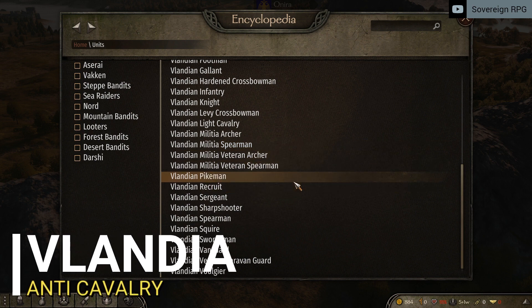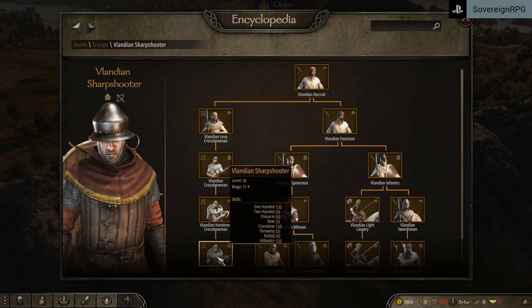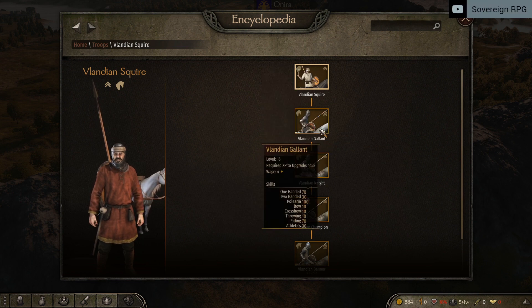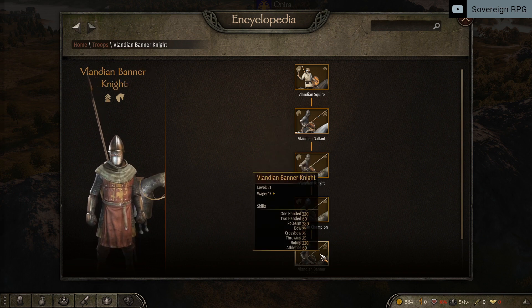Vlandia — mostly anti-cavalry units filled with pikemen and heavy shielded crossbowmen. The Vlandian armies are a jack-of-all-trades for the most part and are a very good pick if you want a one-faction army. Unlike the Battanian special unit, the Vlandian banner knight leaves much to be desired. With one-hand and polearm not being as effective as you may think, there are two better options for special units.